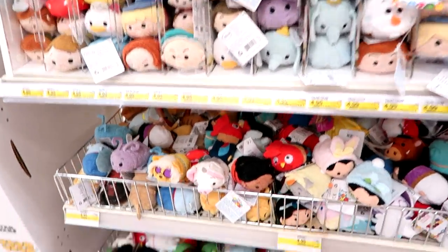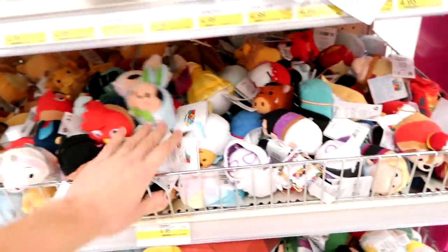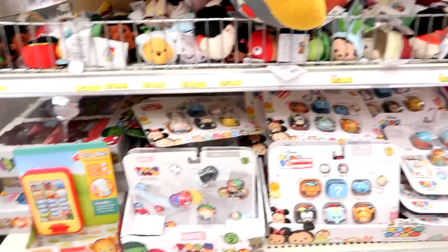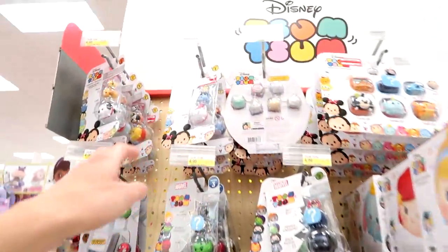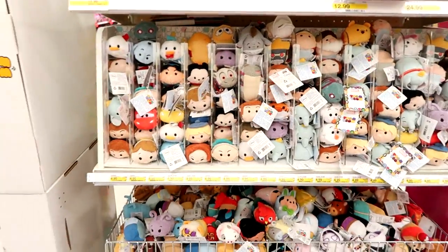Look — can you hold these? There's Pua and Heihei, and there's some Easter ones. There's even Timothy. There's just so many — two shelves of them. Here's some Marvel stuff, and then they have the older ones on clearance. They have Series 4 of the Marvel packs as well. Super cool.